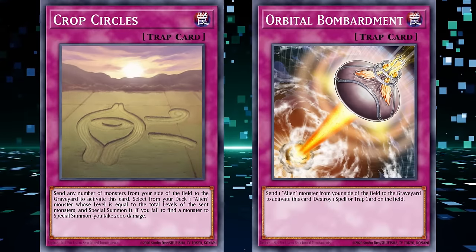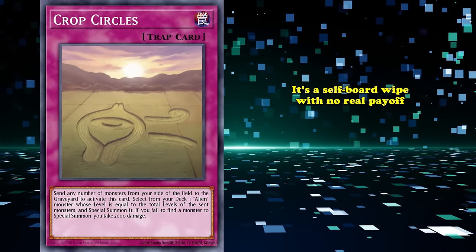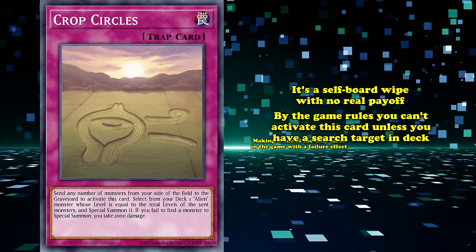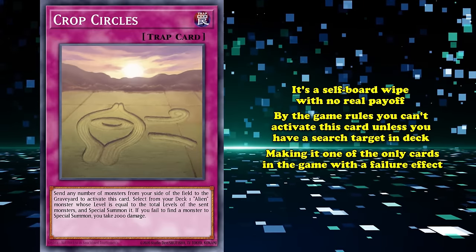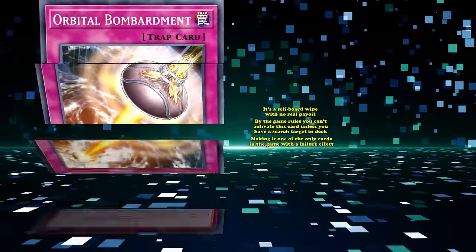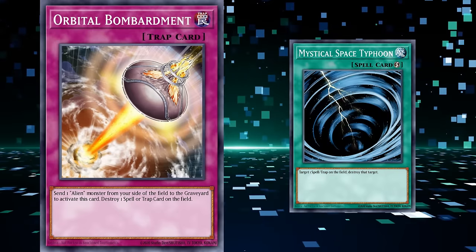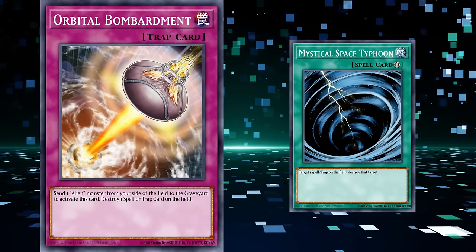Both Bombardment and Crop Circles had costs that were not worth the reward. Crop Circles is a self-board wipe with no real payoff. A funny thing about Crop Circles is that by game rules, you can't actually activate the card unless you know you have a search target in your deck — so it's one of the only cards in the game with a failure effect, because most cards simply resolve without effect if the game state changes. Bombardment was non-targeting backfield removal that cost you an alien monster with no means of getting it back. This was made back when MST was limited to one, and all archetypes had their own MST replacement — and most of them were as bad as this one.